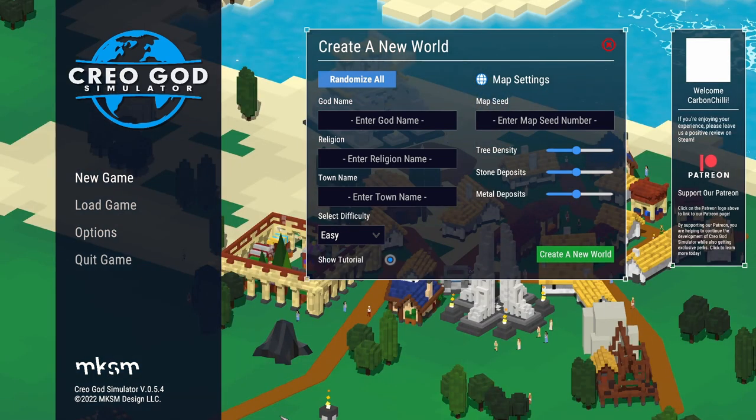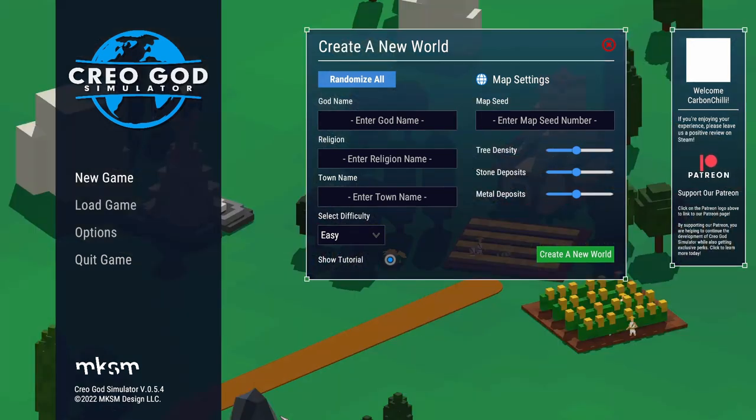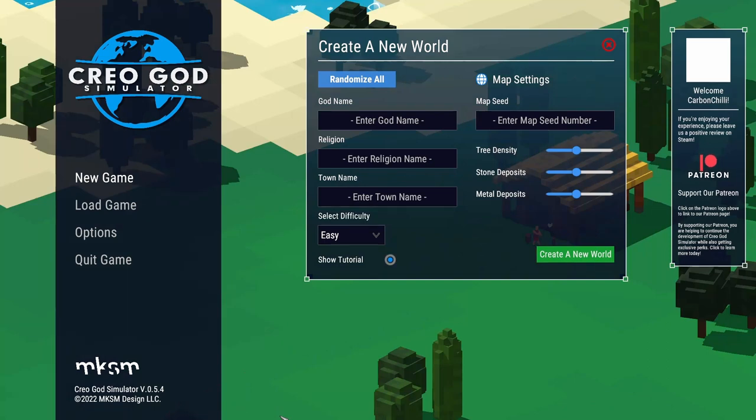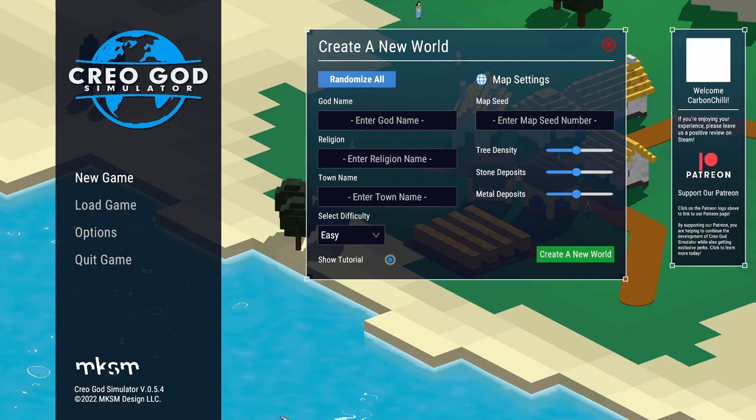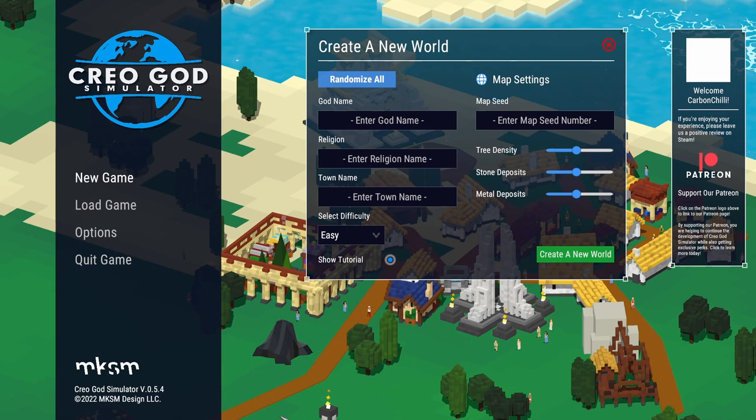On our indie game series, I thought I would have a look at this free game. It's not out even in early access. It's called Creo God Simulator, and from the title, as you can see, it is a kind of god game. And I do like the old god games.